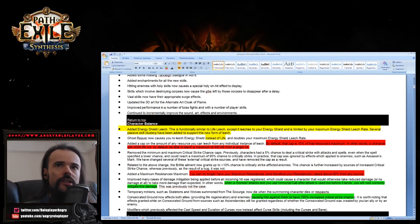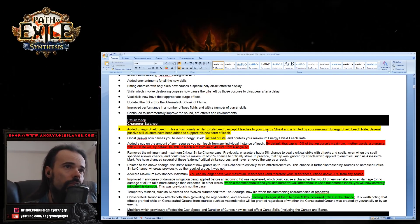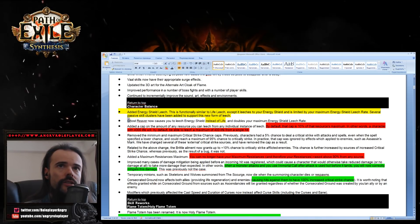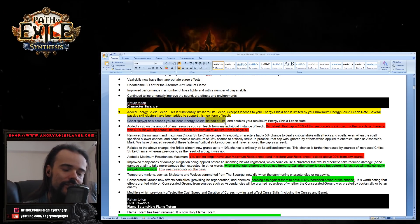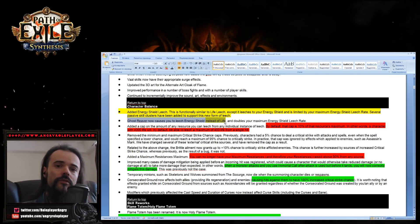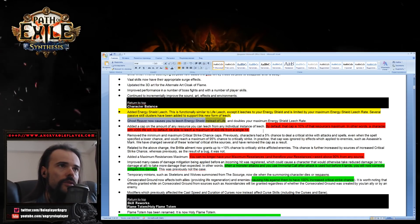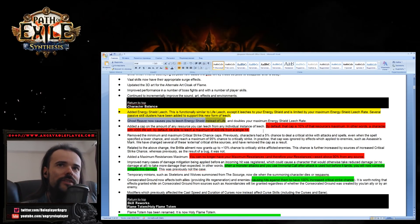Energy Shield Leech functions similarly to life leech but leeches your energy shield, limited by your maximum energy shield rate. Ghost Reaver now causes you to leech energy shield instead of life — energy shield and life leech are now absolutely separate things. There's also a new cap on the amount of any resource you can leech from an individual instance — by default this cap is 10% of the resource maximum.